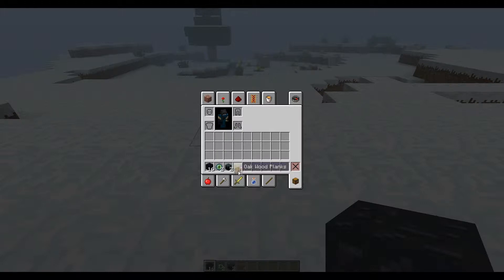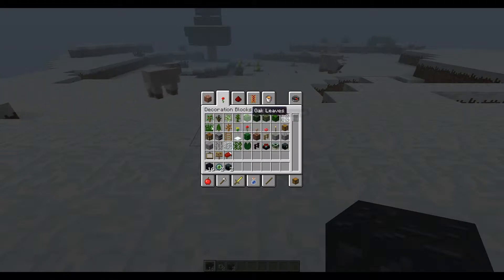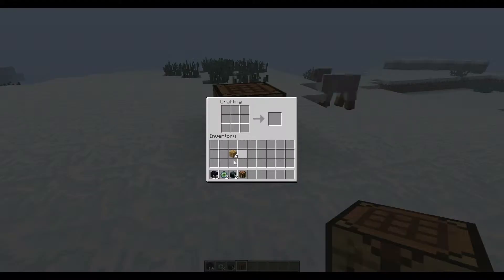I need to make a crafting table. Now, Ender Chests are really weird. They're like, in Terraria you've got — I think they're kind of the Minecraft equivalent of Piggybanks, because in Terraria Piggybanks you can access all over the place and in different worlds. So I'll show you guys how to make them — you need an Eye of Ender in the middle, surrounded by Obsidian.